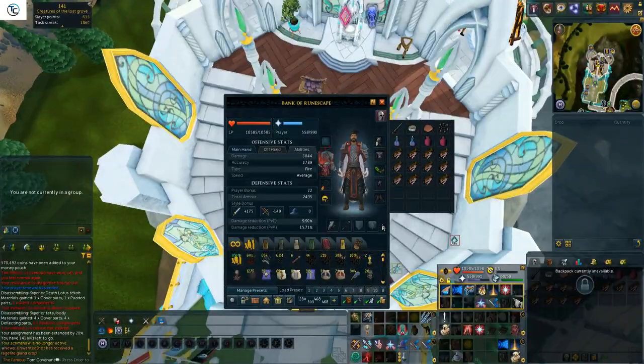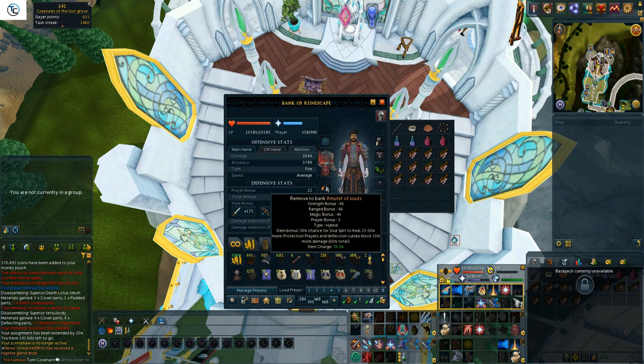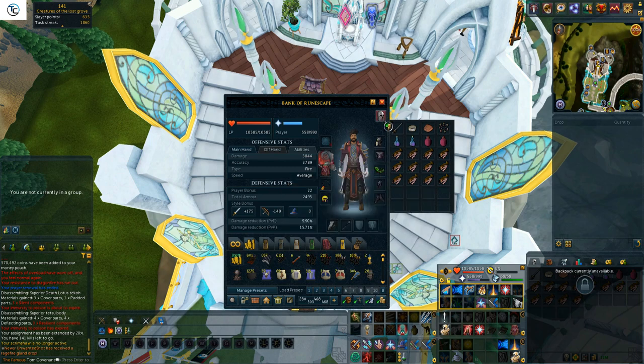So let's have a look at the setup. I'm going with a mage setup as they are weak to magic, and I would suggest taking the best power armor that you have. Don't bother with tank armor as you won't be getting hit.